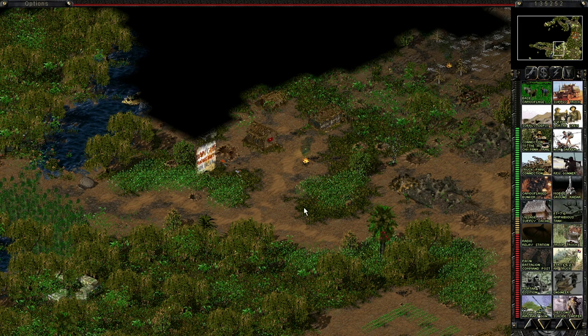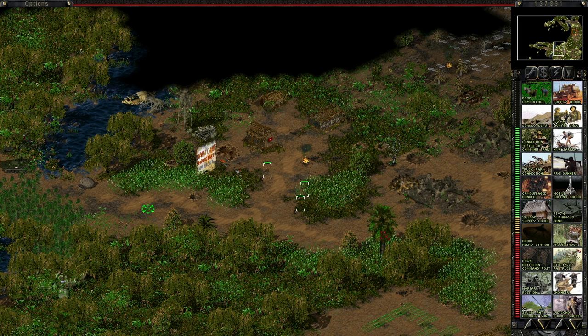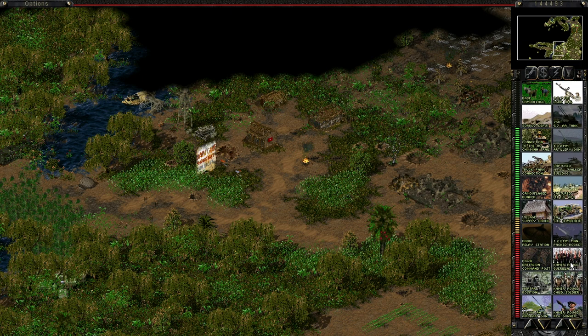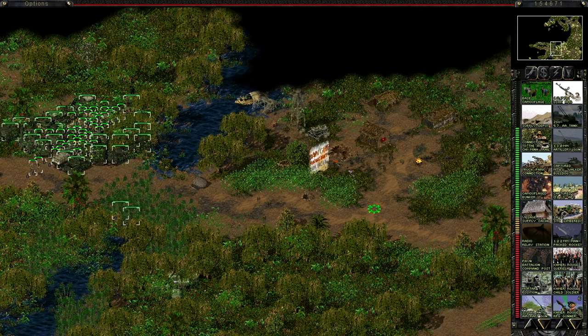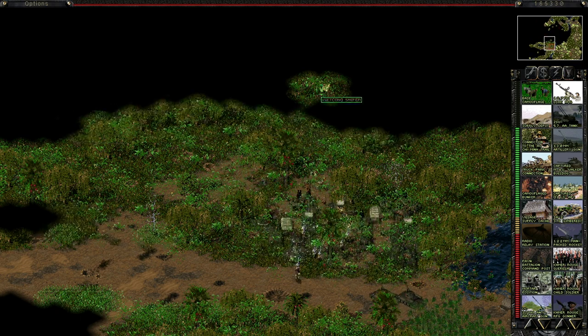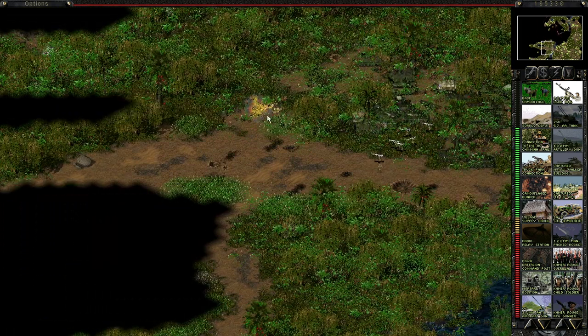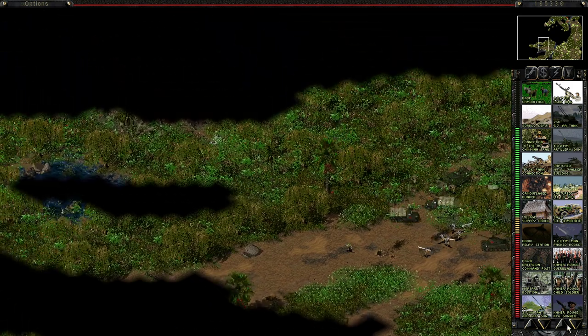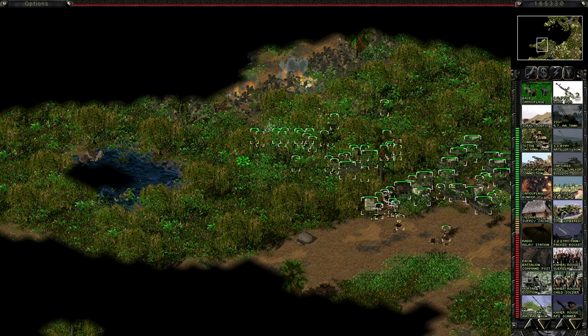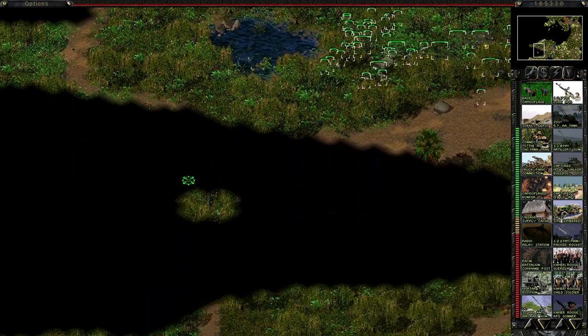Oh, it's a Khmer training camp — not a rogue one. Let's see what we can train here. We can train some more engineers, and... we can train child soldiers. Okay, this mod doesn't mess around. They're soldiers but smaller. Let's see whether we can interrupt the enemy's supply lines a bit. I hope the enemy isn't digging in too much. What do we have here? Oh, it's graves. Maybe don't shell those — well, they'll need a lot more soon.